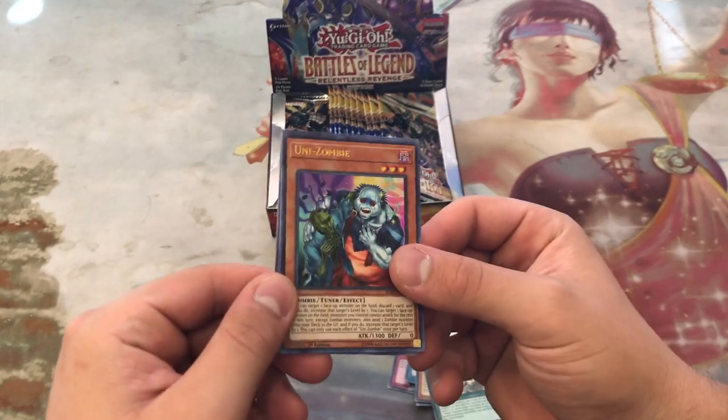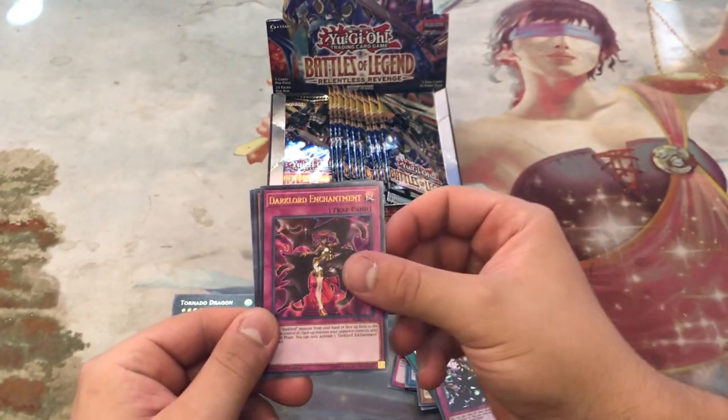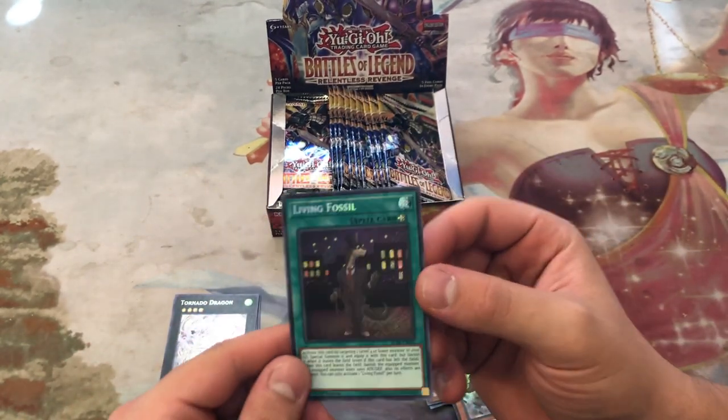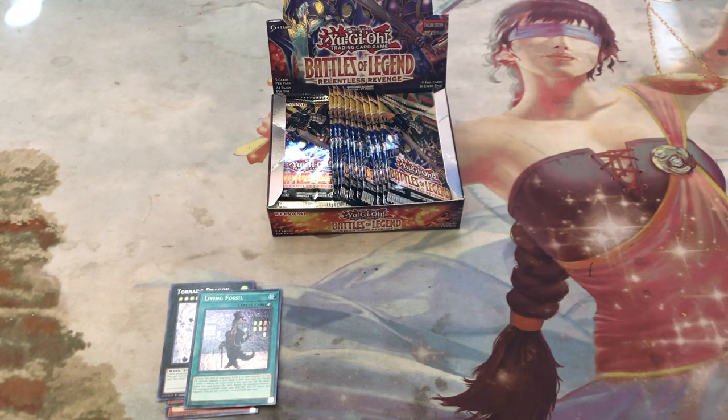Unizombie — it's a cool reprint — Unending Nightmare, Dark Lord Enchantment, the Iron Knight, and Living Fossil.